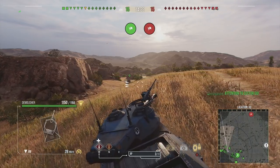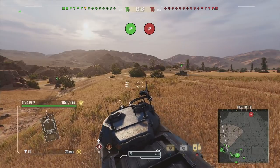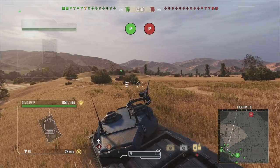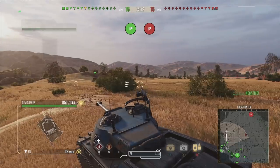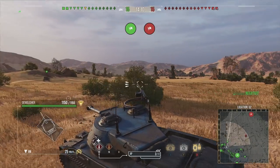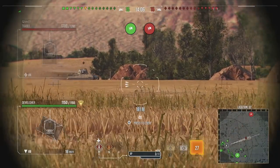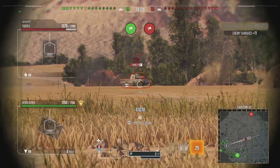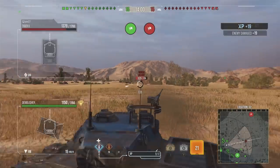You've got 1080 hit points worth of damage that you can dish out in about five seconds, which means pretty much anyone lower tier than you, you can remove all of their hit points — unless they're maybe a tier 7 heavy like a Tiger or something. Within reason, you can demolish the rest of their hit points, hence why they call it the Demolisher.